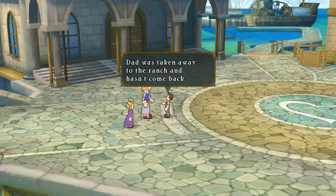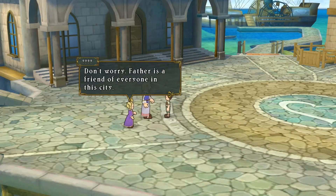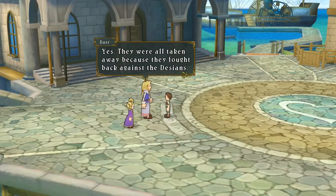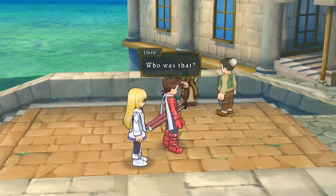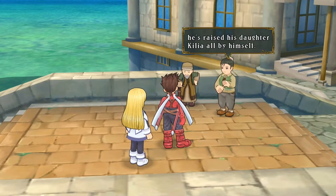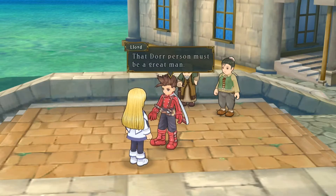Near the government building, Door is comforting a young boy whose dad was taken by the ranch. Door promises to wait just a little longer and swears to rescue everyone taken away. Another NPC confirms Door raises his daughter Killia alone after losing his wife to illness. The people of Palmacosta believe deeply in Door — they say even if they're carried off to the ranch, Door will come and save them.